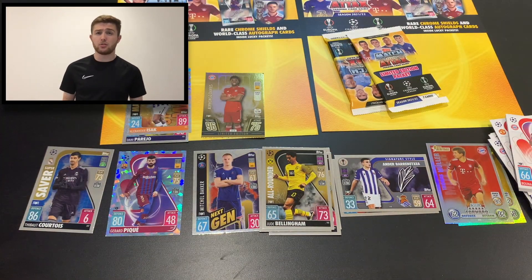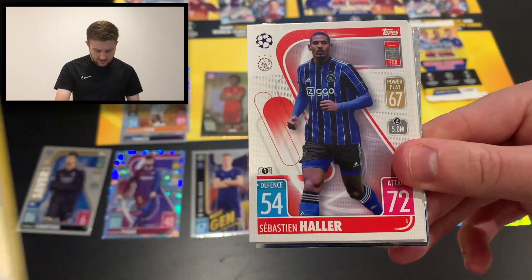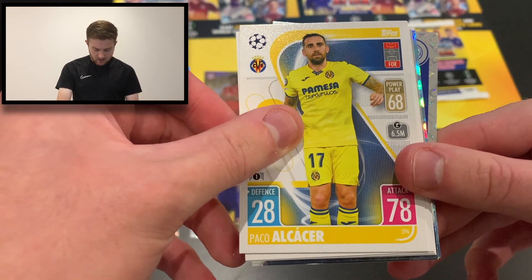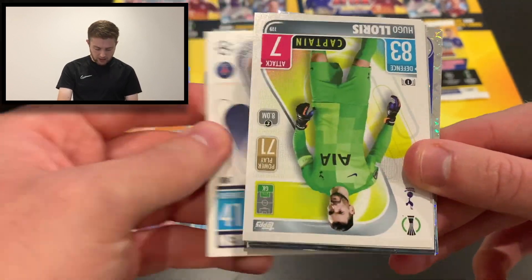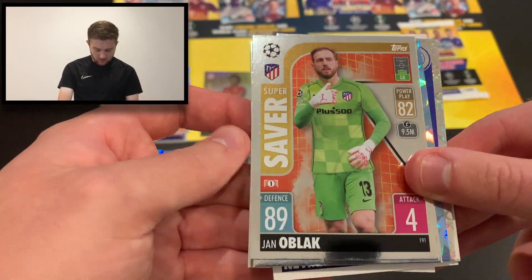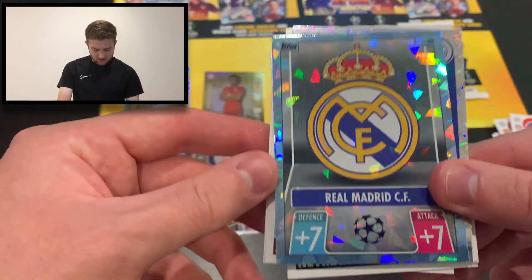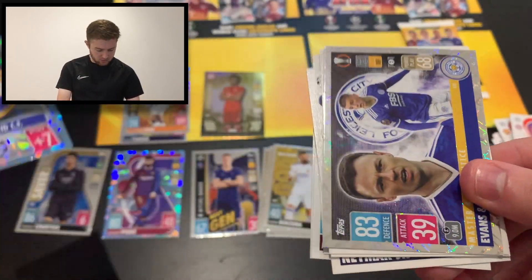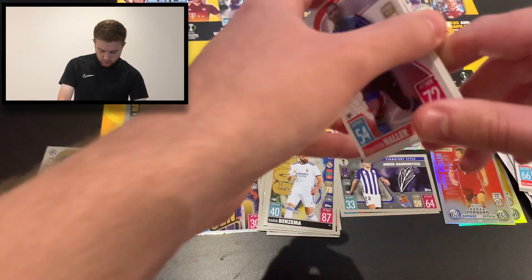That was a good first pack of multi-pack number two. Let's crack into packet number two. We've got a code card, Sebastian Haller of Ajax, Joao Felix of Atletico Madrid, Paco Alcacer of Villarreal, Elif Elmas of Napoli, Neymar of PSG, Hugo Lloris of Tottenham, Manuel Lanzini of West Ham, and Harvey Barnes of Leicester. First insert card is Jan Oblak of Atletico Madrid, then Goal Machine Karim Benzema. And a Crystal Parallel of the Real Madrid badge — that is beautiful. Our final insert card is Evans and Thomas, Master and Apprentice, for Leicester City.